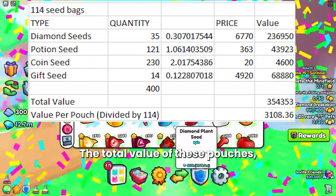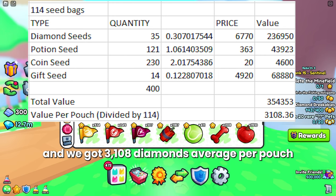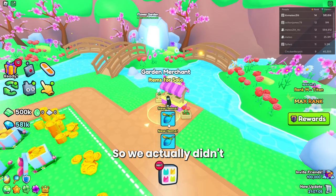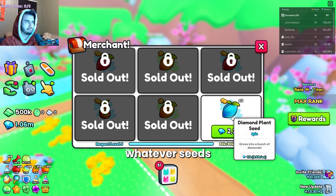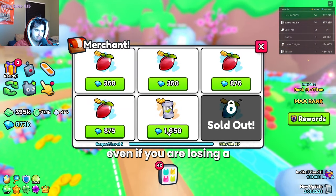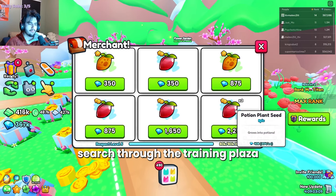The total value of all those seeds came out to 354,353 diamonds. Dividing by 114 pouches gives an average of 3,108 diamonds per pouch opened. The current wrap value of these pouches is about 3,500, so we actually didn't make enough to really justify opening them — it would have been slightly better to sell them and buy the seeds you want from the trading plaza. But for many people that's just a hassle, so most would still open them for the convenience even if you lose a little value.